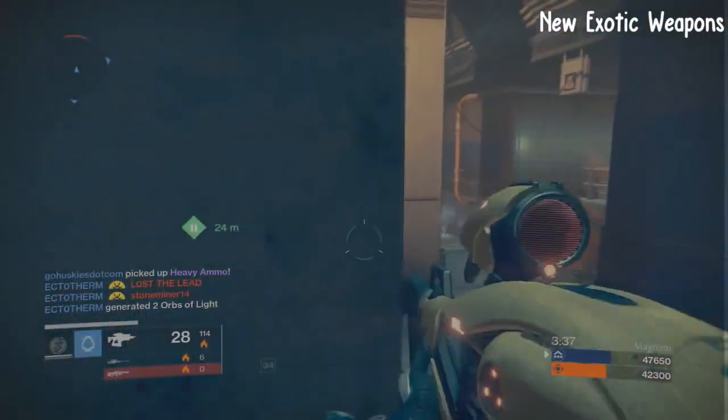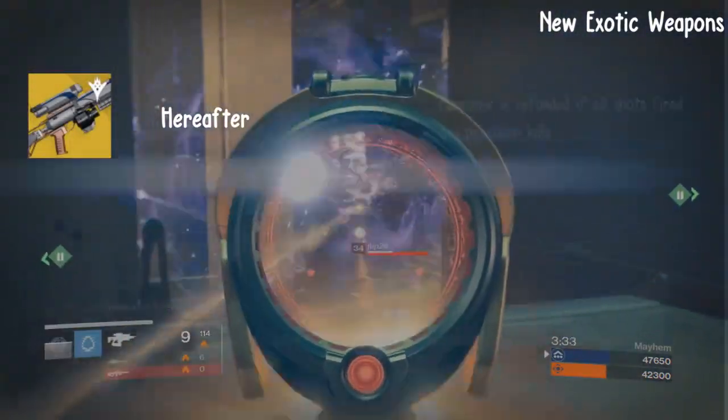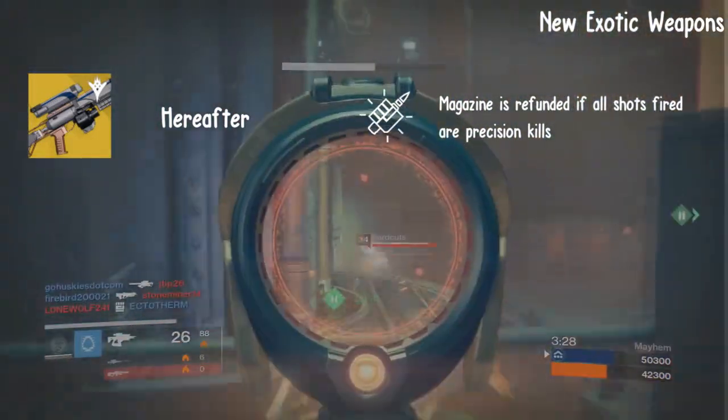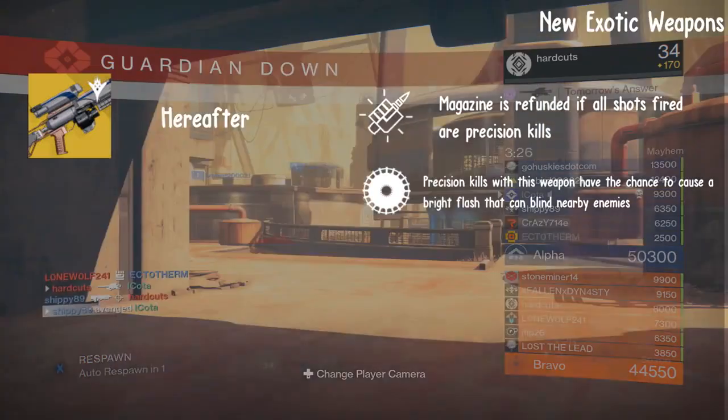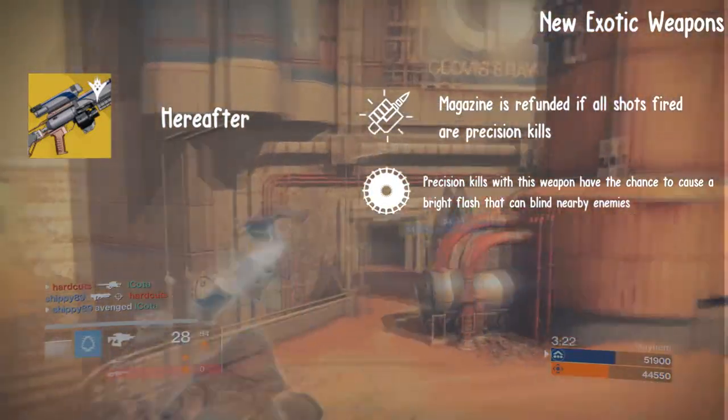Next, we have the exotic sniper rifle called the Hereafter. The two perks it has are Perfectionist — the magazine is refunded if all shots fired are precision kills — and Blinding Light: precision kills with this weapon have a chance to cause a bright flash that can blind nearby enemies.